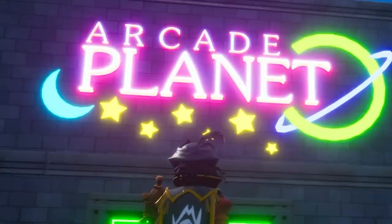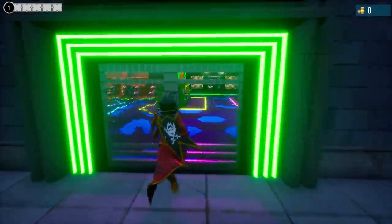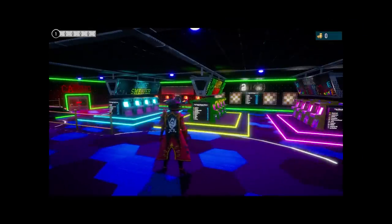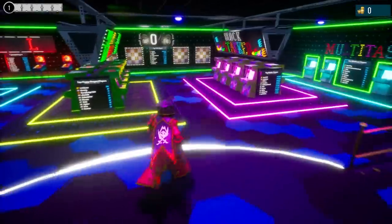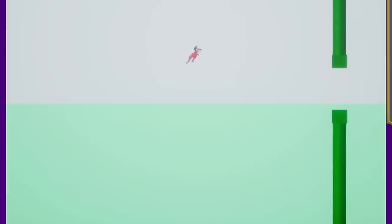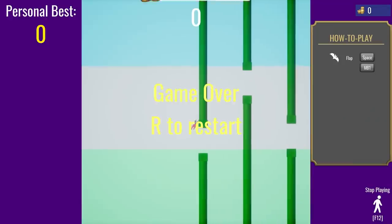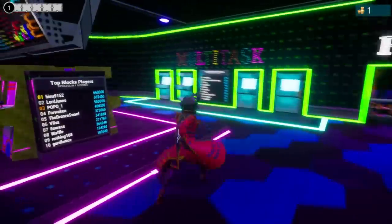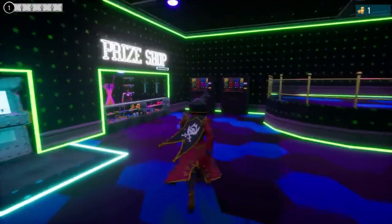We've come to this one — it's called Arcade Planet. We're taking the game-ception one step further. We're going to be playing a game inside of a game inside of a game, because this game has arcade games inside it. So we're playing Flappy Dragon, which is a Flappy Bird remake. Oh look, there's loads of different arcade machines — all sorts of different games.